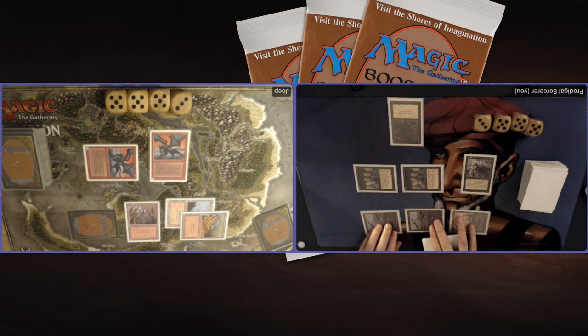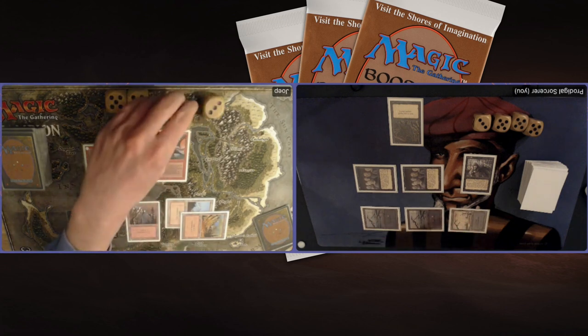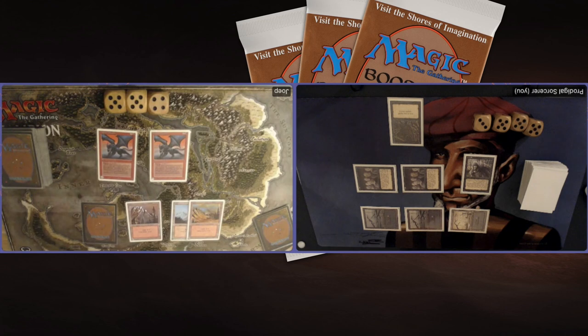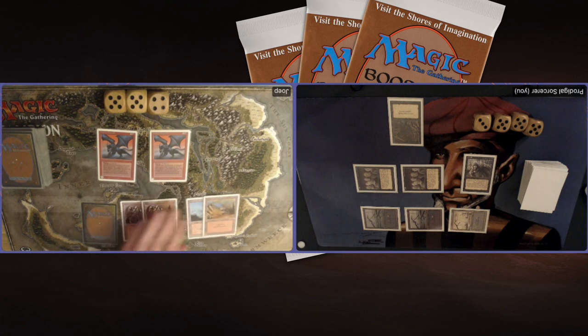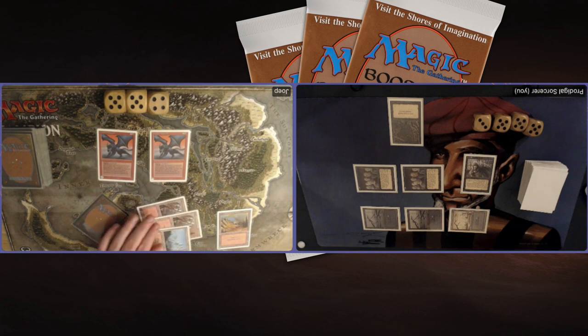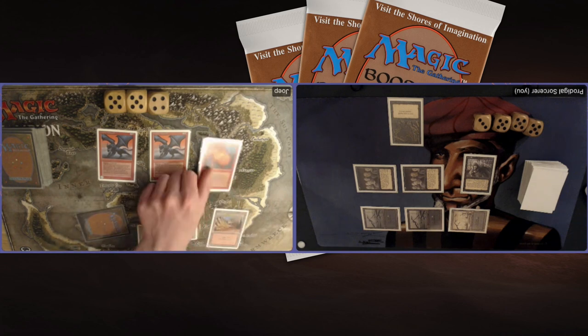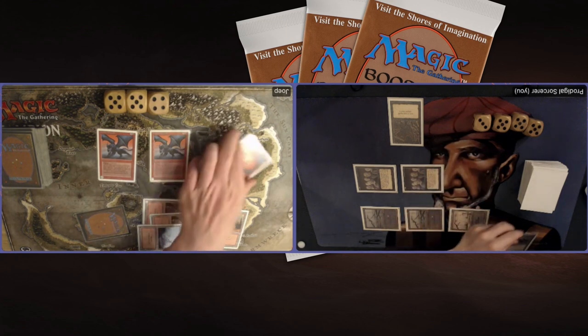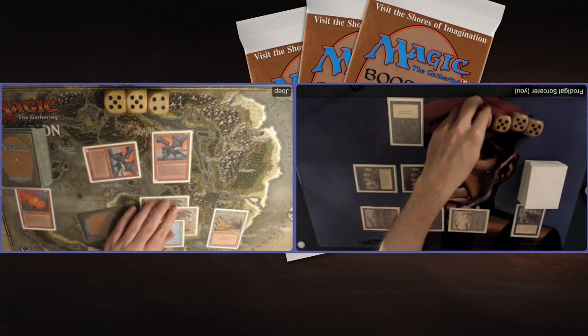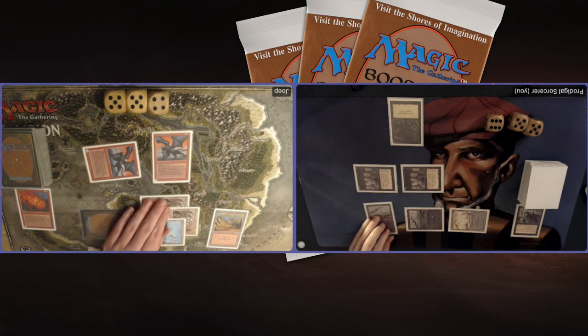Tapping 3 — there's a Zombie Master! Attacking with both — that's pretty aggressive. He's actually letting them through. I'm surprised — he's got one red open and could block one and pump it. Oh, they have Swamp Walk of course because of the Zombie Master. That's the whole idea of the deck — sorry guys. My Zombies are now unblockable because they get Swamp Walk from the Zombie Master. There's the Evil Presence I played earlier in the game. Joop tapping 4 — there's a Fireball on my Zombie Master. He attacks me for 2 as well, putting me on 16.